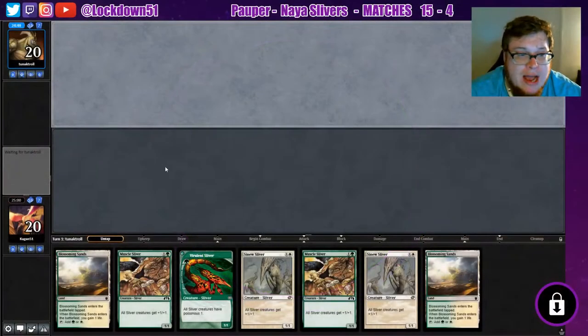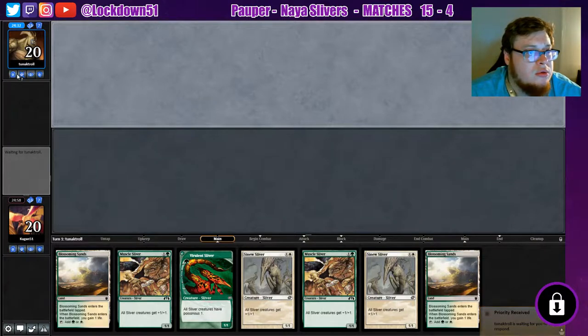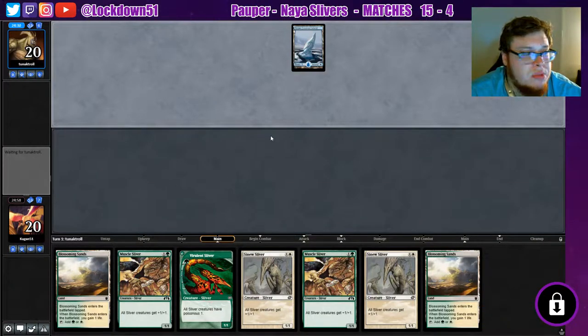Welcome back everybody — it's time to lock down some Naya Slivers. We've got that double Blossoming Sands hand, but holy crap we've got a lot of lords now. We'll definitely keep this. It's a little unfortunate — love to just be playing lords into whatever we're up against — but we'll still keep this. Tuna tunic troll — let's go first with some blue.